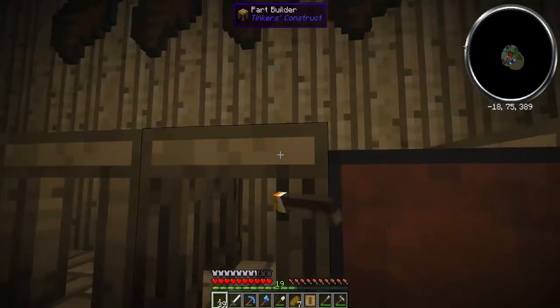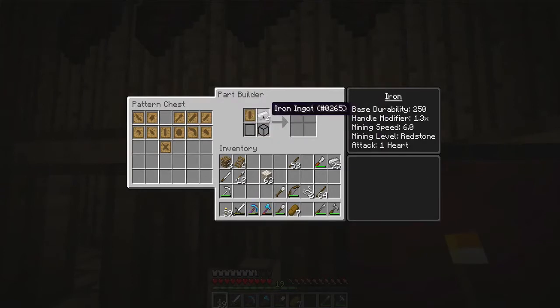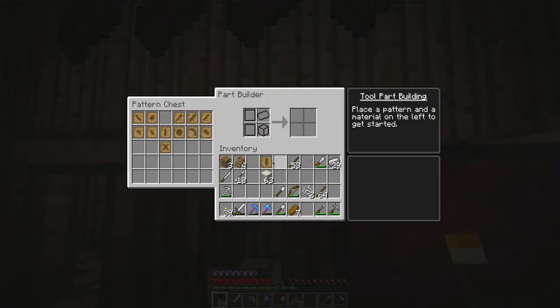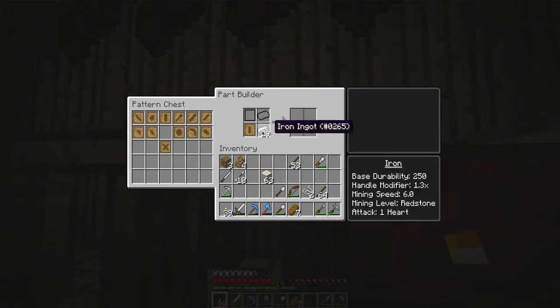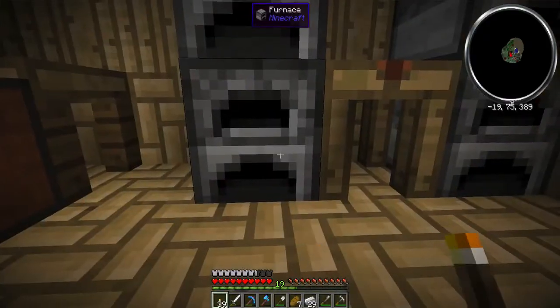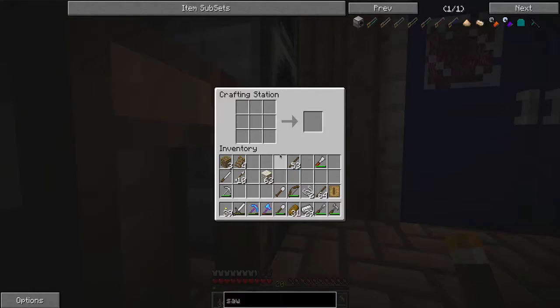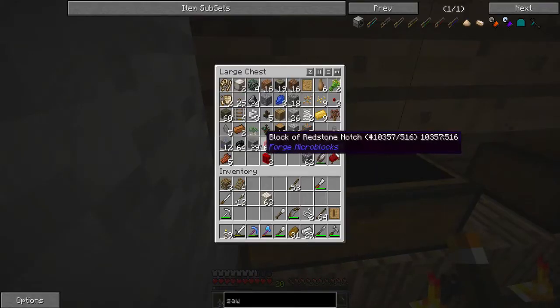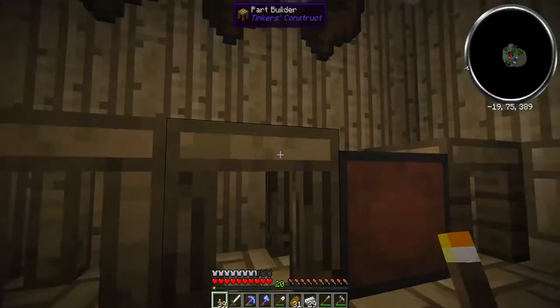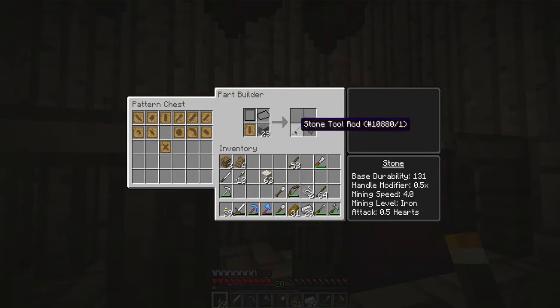That makes the stencil. Is this how you make the piece? Part builder - yes, so you need that. Tool and rod pattern, that's what you want right there. So now you can make all kinds of stencils - here's the tool rod pattern which we already have, there's the pickaxe head pattern, a shovel head pattern. And you can put that in this chest with all the pre-made things. Now you can make that part with items from your inventory that will be more durable. You can make a stone shovel head, and then you can make a binding with things. And then you can take these items and go over here to the tool station.